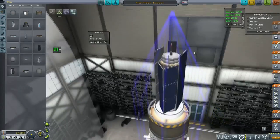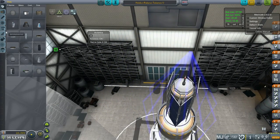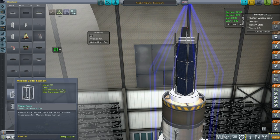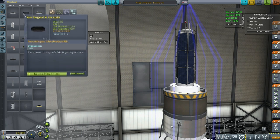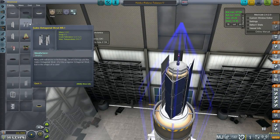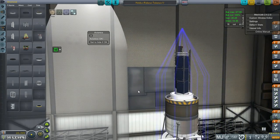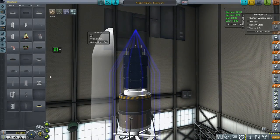The game has messed up the panels on this probe. I don't have too many solutions for the electric charge problem right now. This probe is 0.4 tons, so using even modular girder segments — which are frankly huge by comparison — would add quite a lot of mass. Cubic octagonal struts would still take some doing to fit on, and they add a substantial amount of mass considering how light the probe is. I'll have to think about that. With all the satellite contracts we have, I can do a lot of work on satellite design and try different things at different times.